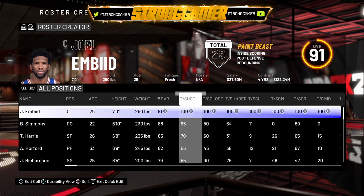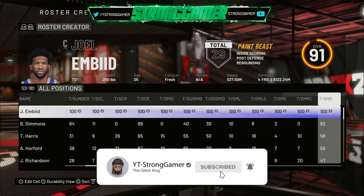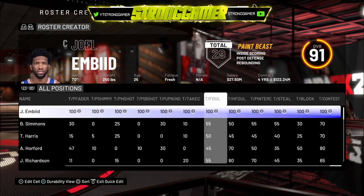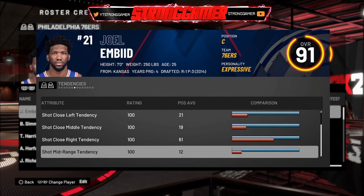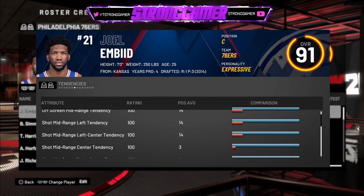What tendencies do is basically give your MyPlayer the ability to do stuff more effectively. For example, let's say you're shooting glass lock and you have a 73 or 78 pointer — if you put your open shot three or contested three tendency to 100, you're going to be able to hit your shots like nine times out of ten. It gives you like a boost. Right here the blue is your tendencies and the red is where you upgrade your player with VC.